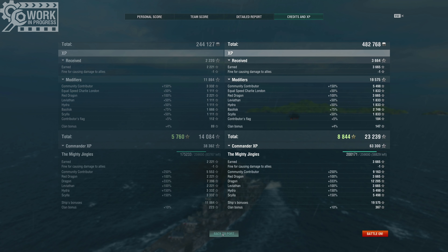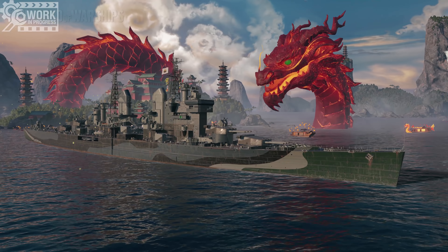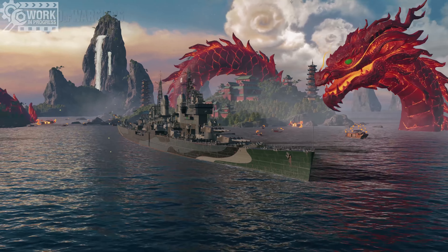I guess the Goliath really is an anti-cruiser cruiser. So let's take a look at the Goliath in port. She is a good looking ship, I think, although a little boxy looking. But that is the style of the Royal Navy, it seems.